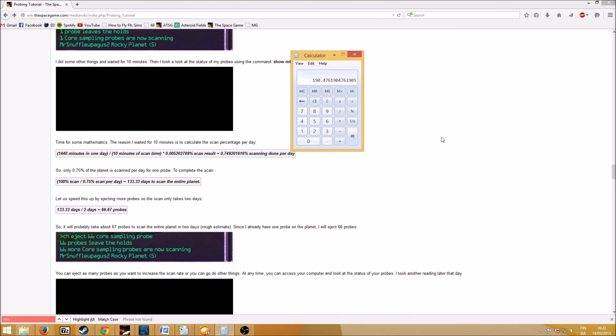I don't want to spend so much time on it, so we need more probes. Let's say — like in the example in the wiki if you ever want to review it — we want to scan the entire thing in two days. Then you just divide 190 by two and you get 95.23 probes, so 95 to 96 probes in order to scan this planet in two days. That's how you calculate how many probes you want.